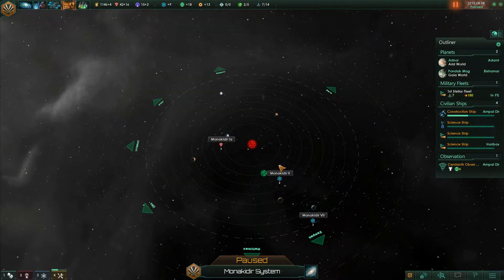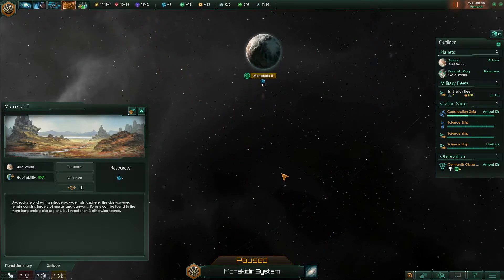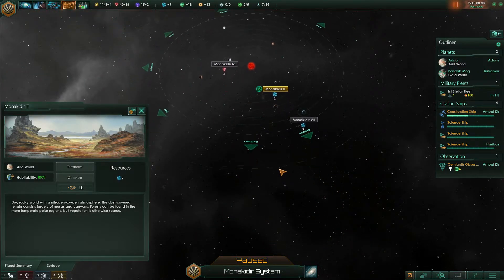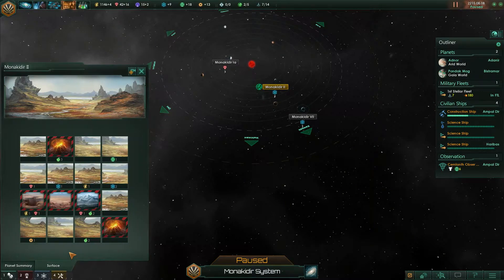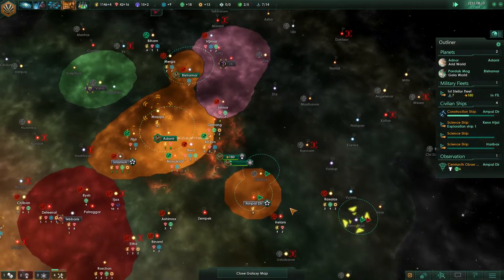How was the planet in here? It's fairly small — well, 16 is not actually that small. Yeah, that's actually not too bad, we could get this. Let's see the surface. It's a bit of a mess — might be size 16 but it's crappy.